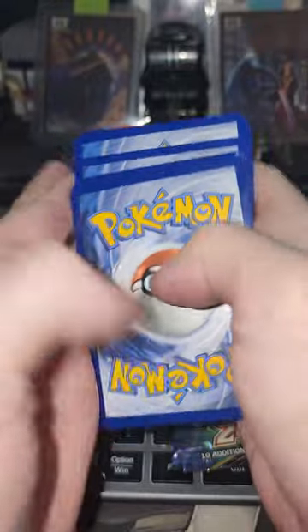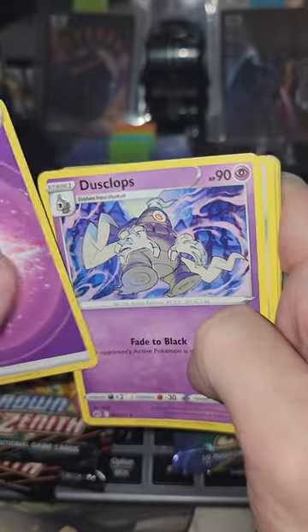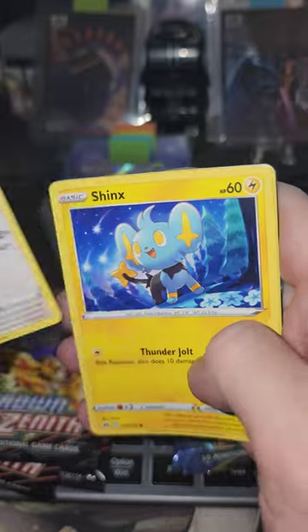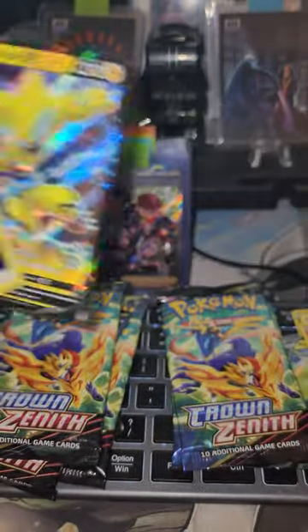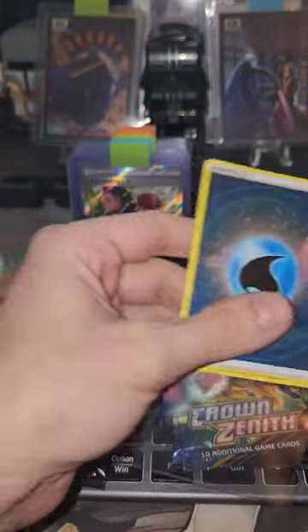We also have two ETBs coming for this set, so I'm very excited for those as well. Code card — these cards may not be available to use until tomorrow, so keep that in mind. We got something back there — Dusclops, Matang, Energy Switch, Helioptile, Wulu, Shinx, Panchamp. We got a Holo Water Energy and a Zora B. Let's go — let's sleeve up the Energy and sleeve up Zora.